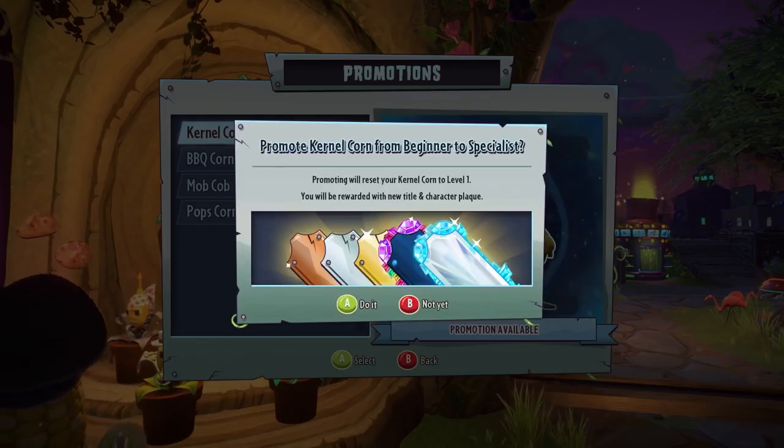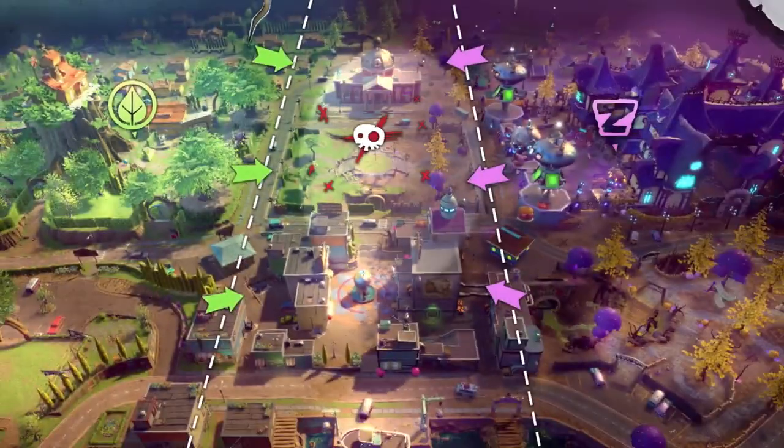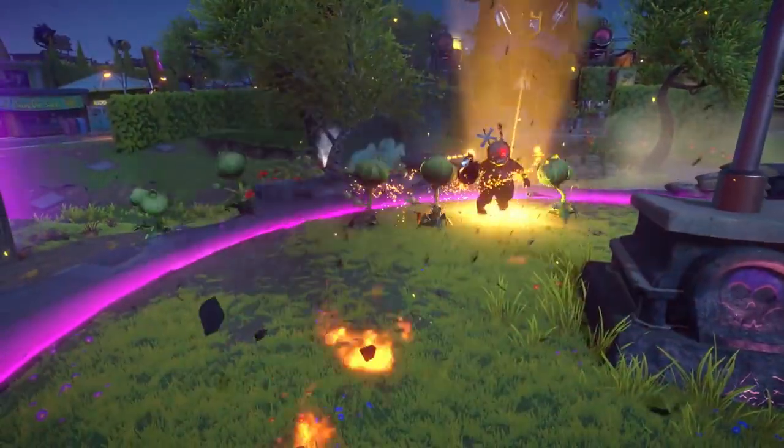You will also manage your character promotions right here. Once you've fully leveled a character, you'll be given the opportunity to promote them. Promoting grants your character a new title, XP bar, and even a new Vanquish screen to let your foes know you mean business.